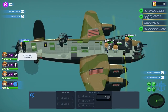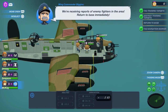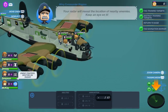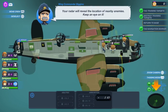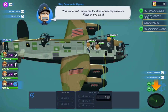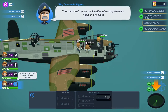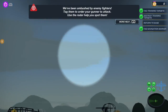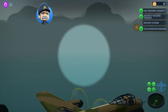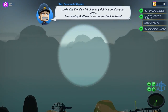Adjusting heading. We're receiving reports of enemy fighters in the air — return to base immediately. Your guys would need to be hooked up with oxygen masks flying this high. Your radar will reveal nearby enemies — keep an eye on it. Enemy fighters spotted on radar — they're coming up behind us. We've been ambushed!